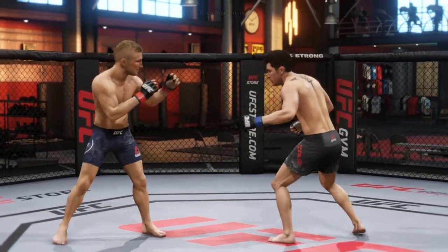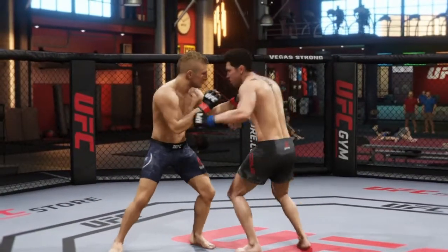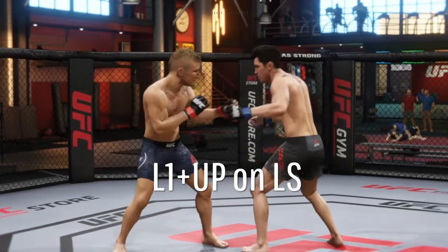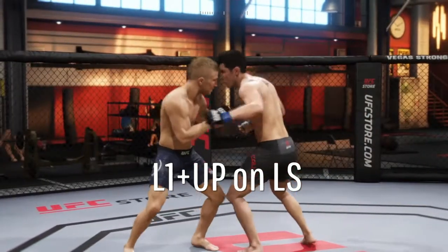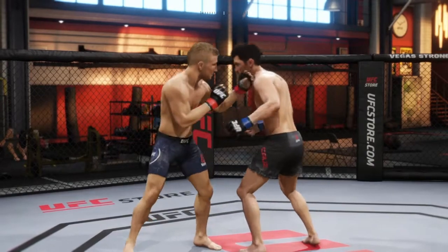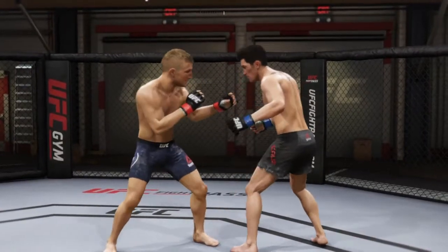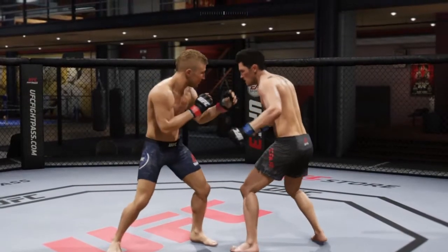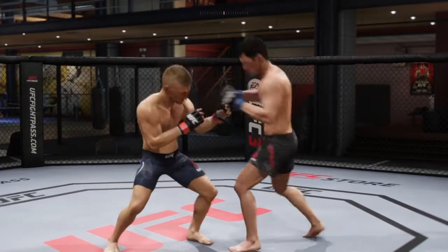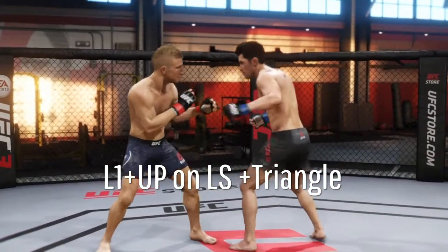I'm going to try to use those signature strikes in the next match. Now let's get to the side steps. For this next side step it's L1 again and then up - that's two of Dominick Cruz's. Off this you can throw a hook which will get a pretty good hit reaction. You want to throw the right hook the way you're stepping - throw his power hand the right. See that reaction? Now watch when I throw this hook - he kind of stumbles back a little bit.